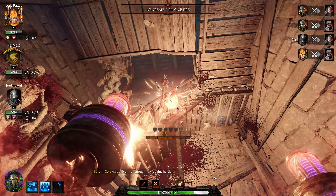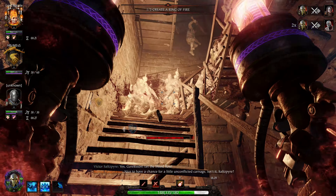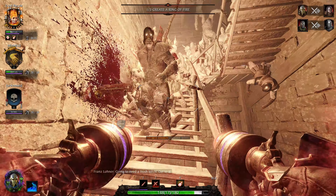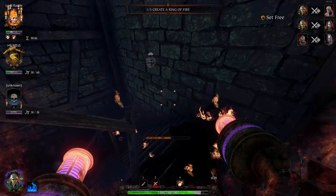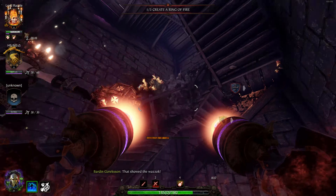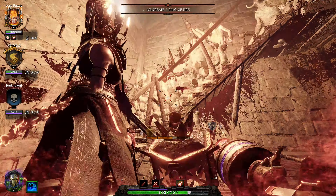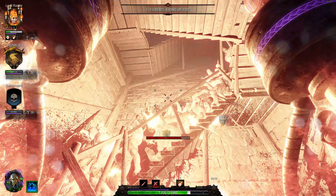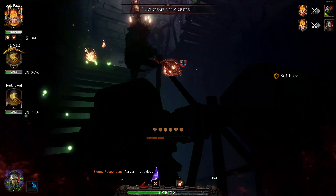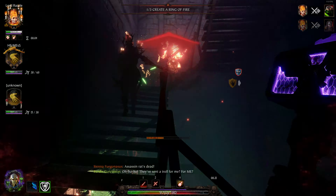Range weapons: Iron Breaker loses a little from not having the Troll Hammer Torpedo — the best weapon in the game — however he has Drakefire. Drake Fire Pistols are absolutely amazing. He also has a flamethrower — not that effective, you can't shoot specials, but someone else will handle it. He also has the Handgun (one-shot), Crossbow (one-shot headshot), and the Grudge-Raker shotgun. They're all good. He is the Iron Breaker — he is amazing, handsome, decked out in armor, and one of the best careers in the game. Do not fall for the trap that you shouldn't play Iron Breaker as a new player.